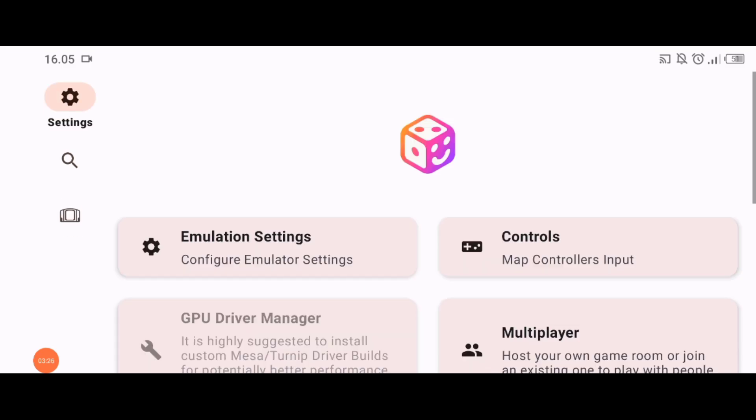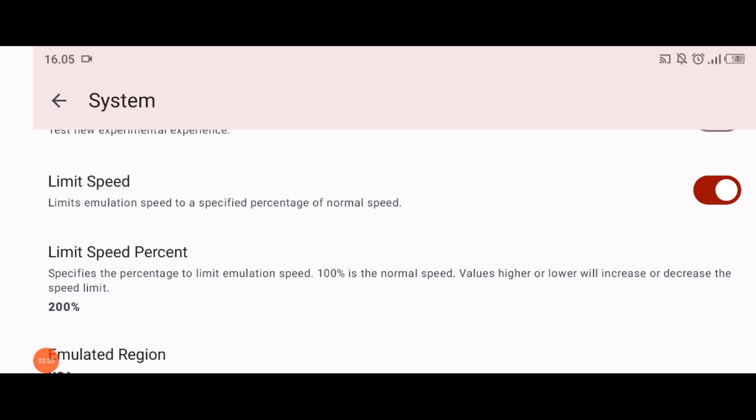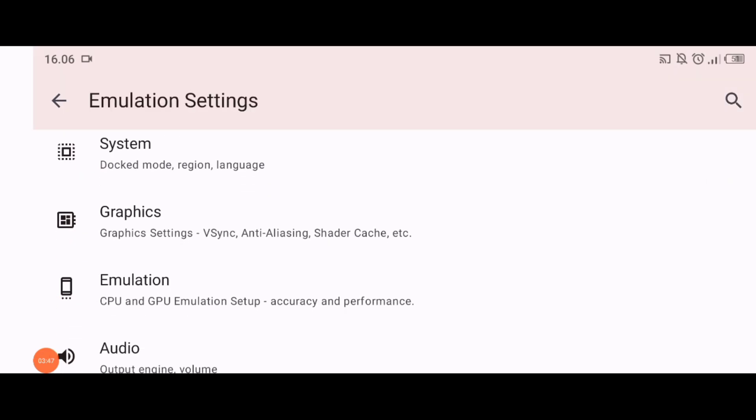Kita pergi ke Emulation Setting, kemudian ke System. Di System kita scroll ke bawah, dan di sini ada Limit Speed-nya. Untuk Limit Speed %-nya saya turunkan di 155 teman-teman. Kalau udah kita kembali, karena itu aja yang diubah di System.